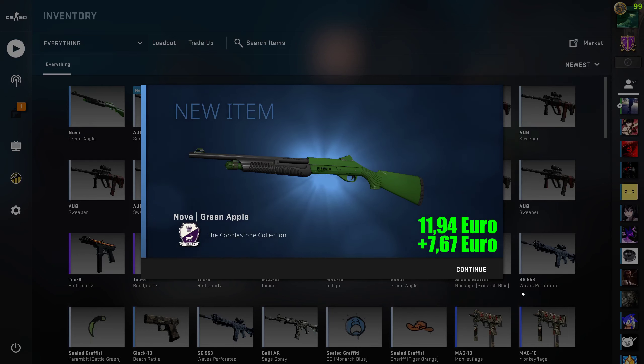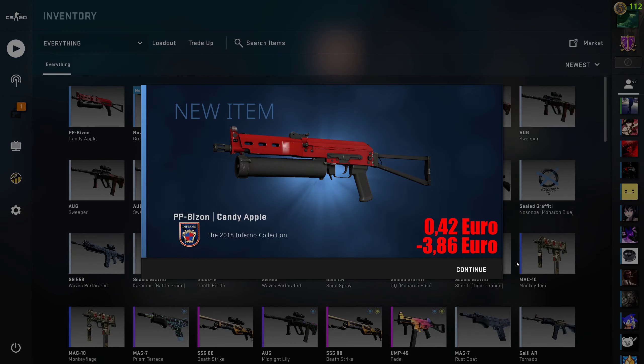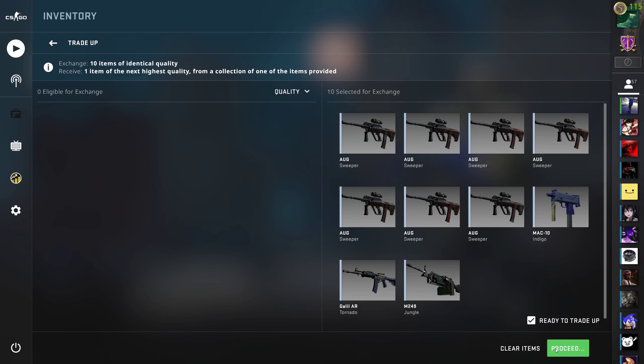And the first trade-up is a hit. We got the Nova Green Apple from the Cobblestone collection. Now to the second trade-up — let's go! And we hit the Inferno collection.